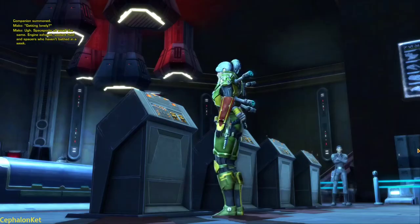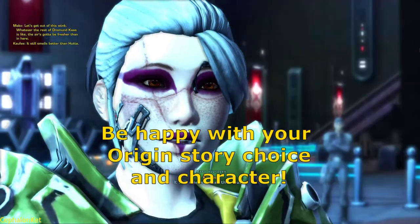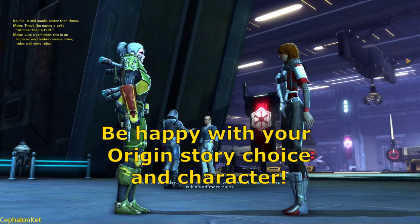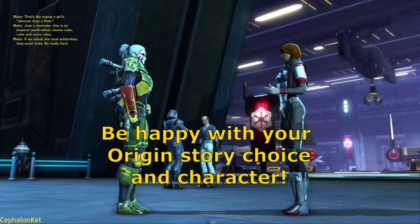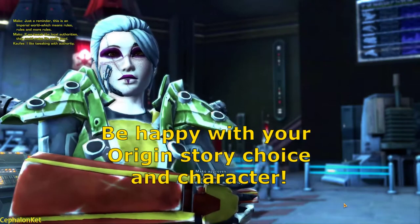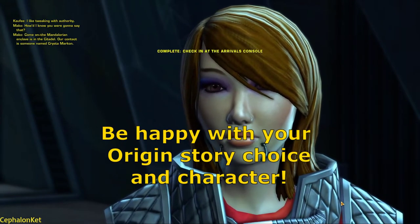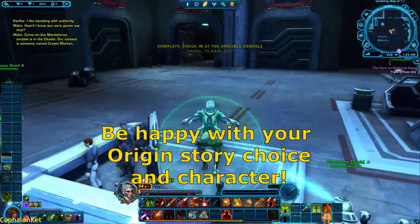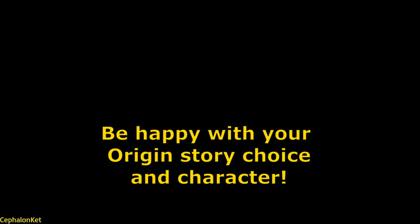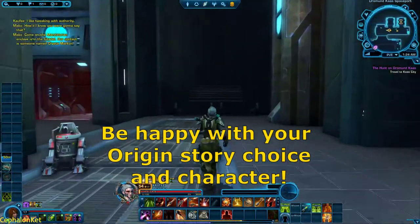Once you get to the character creator, it is important to pick a story that clicks with you — a story and a character that you really like, because you are going to be playing with this character for a very long time. The class stories, or origin stories as they are now called, are the strongest narrative content in the game. Make sure you pick a story you like, and if you're not clicking with it, don't worry — you have other character slots. You can come back to this character later.